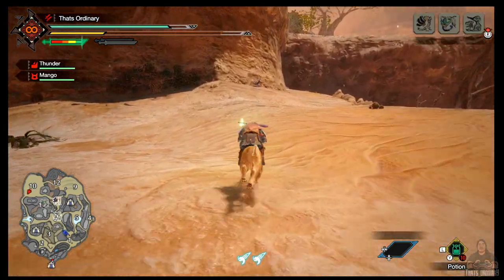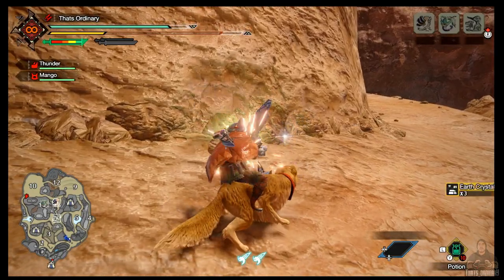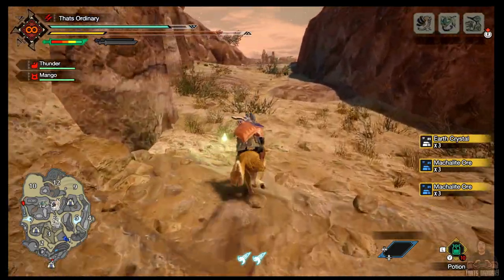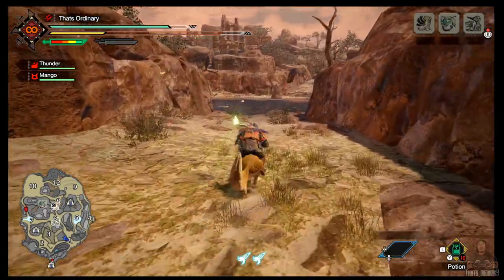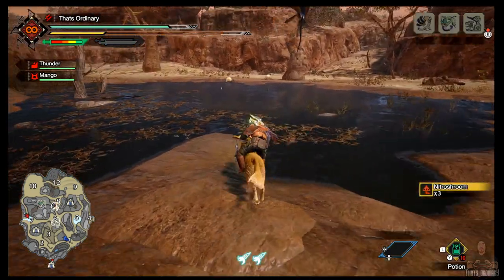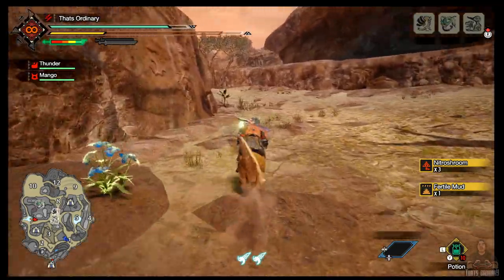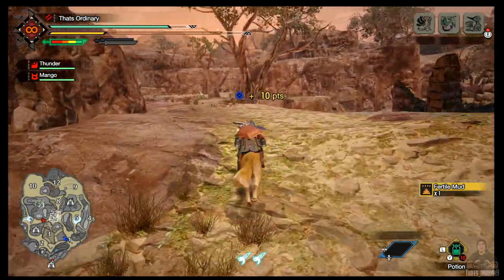Hit our next mining outcrop — again another good source of mackalite ore. Follow this path around down here past map seven. Sometimes I'll duck out here if I can be bothered picking up bits and pieces like some nitro shrooms and some fertile muds from a baroth drop. I usually try to hug this wall.